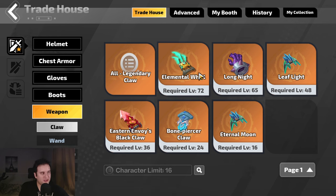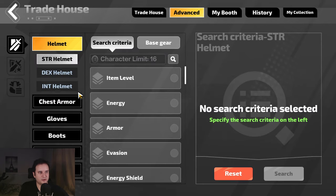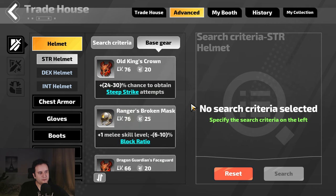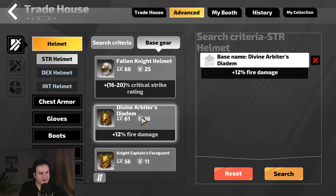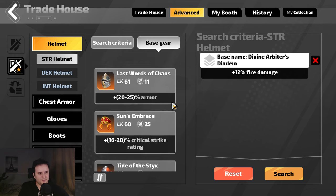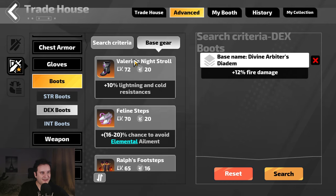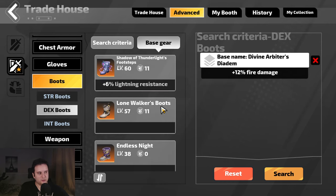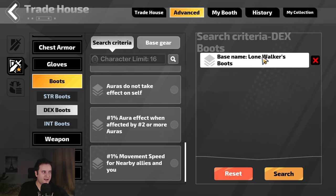However, if you want to search for rares or very specific rolls on items or corrosions, it gets a little bit more tricky. You have to go into the advanced tab. In the advanced tab, the normal tab up here is for rare items. You can go to base gear and say, for example, I only want to search for ranger's broken mask or divine arbiter's diadem, and it gives you the search criteria. You can also search for uniques — for example, go to base gear, select dex boots, and it shows you all the uniques possible. If I go to lone walker boots, and go to search criteria, it will only show the mods that are actually on the item.